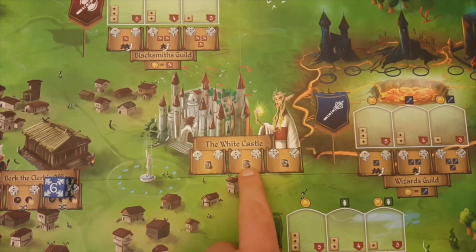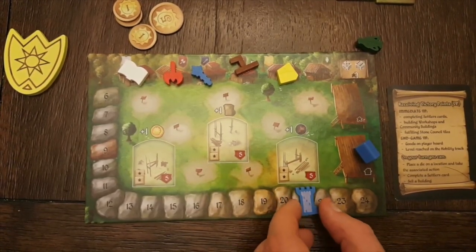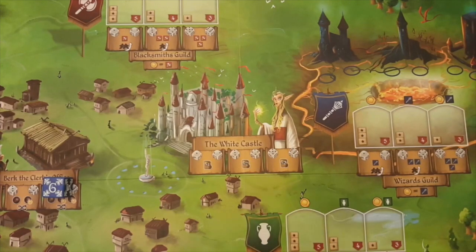At the White Castle, whenever you place a die in one of the available slots, increase your reputation by the number shown on that slot. Your new reputation takes effect immediately. All three slots in the White Castle are available at all player counts.